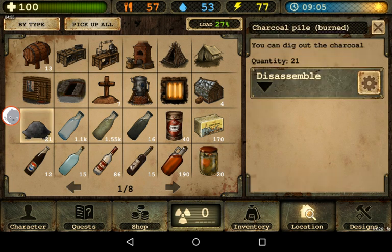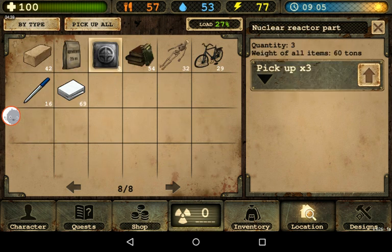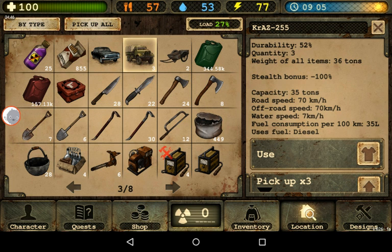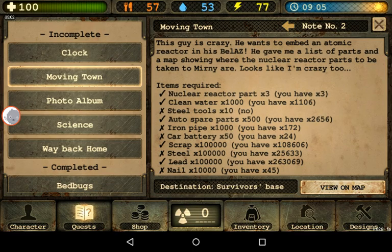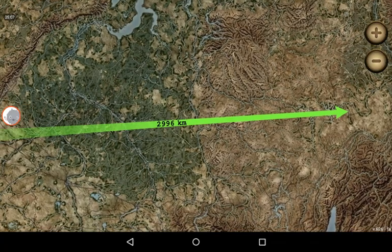Here are some already finished charcoal piles. Here are the nuclear reactor parts — it's like 20 tons each. I'm going to use the Class 255 truck that carries 35 tons. I'll put the electric car in it as well — that's about 50–70 kilos. My goal destination is the quest marker, which in a straight line is 3,000 kilometers away in Mirni.